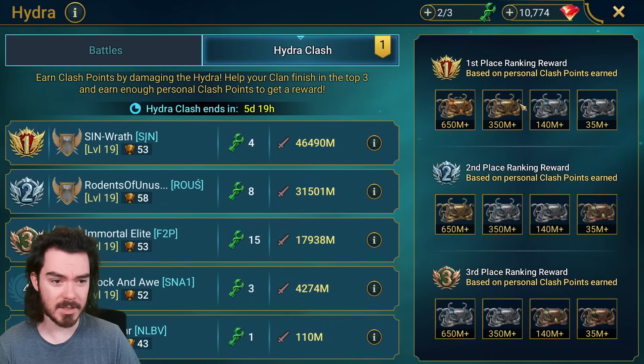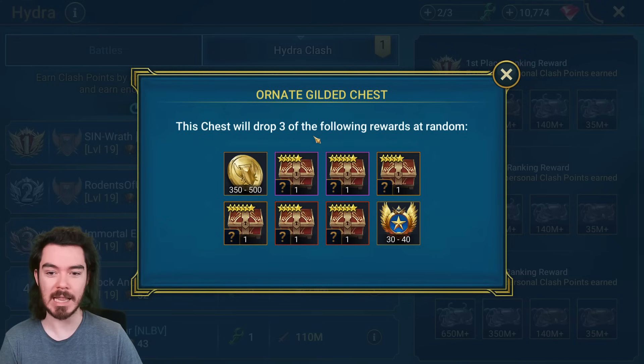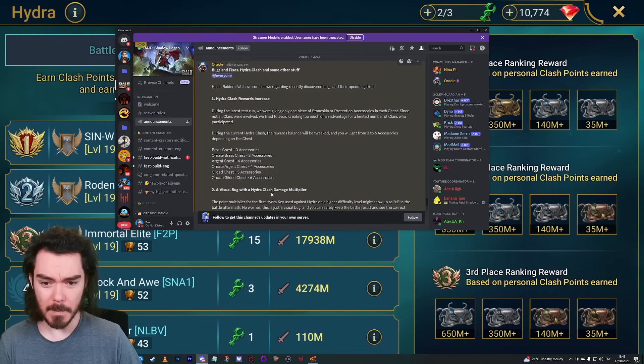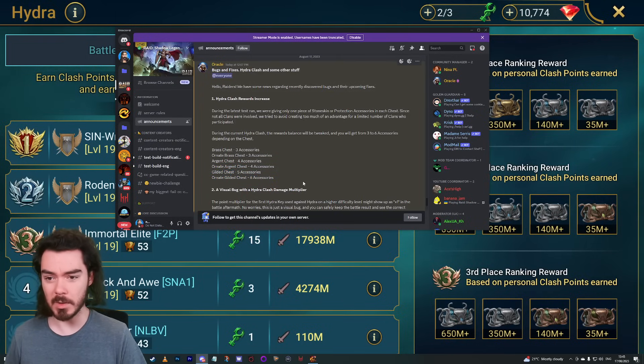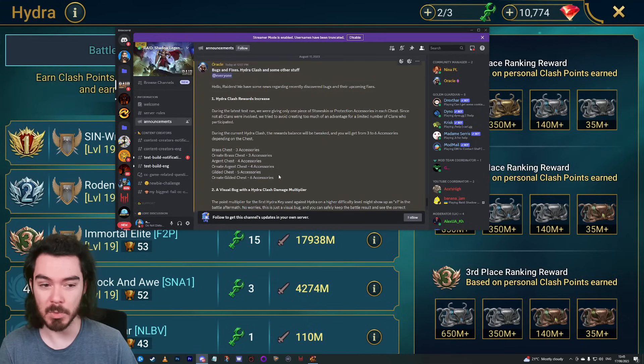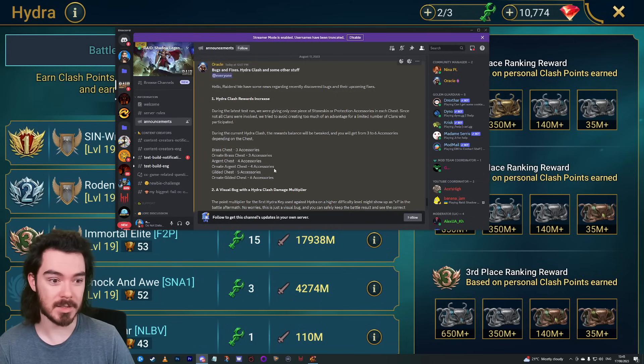The Gilded chest is the second reward for first place and the top reward for second place, and the Ornate Gilded chest is the top reward for first place. This is definitely going to create more competition and a lot more reason to participate. If you're only getting one accessory every week you could just get unlucky and never get the right accessory for the right faction. Now you get much more, giving you a better chance of eventually finding decent ones and enabling new builds.